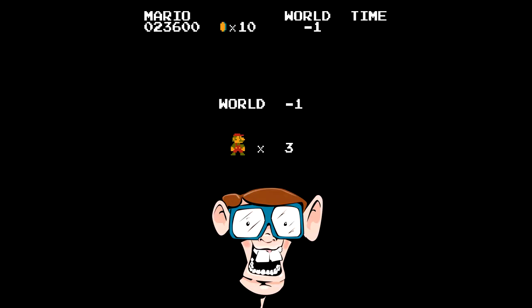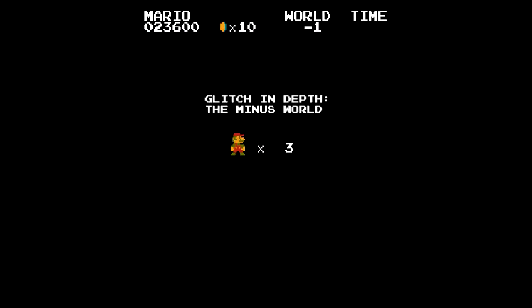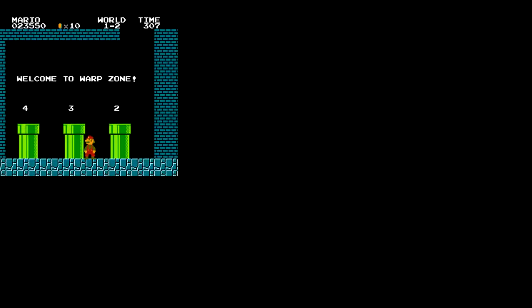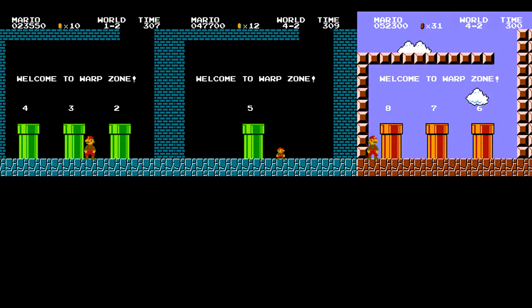Today on Glitch in Depth, we're going to cover the full story as we explore the mysteries of the Minus World glitch. To understand why we get to the Minus World, we first need to understand how warp zones work. There are three warp zones in the game: one at the end of 1-2 that takes you to worlds 2, 3, or 4; one at the end of 4-2 that takes you to world 5; and one you can reach by climbing the vine in 4-2 that takes you to worlds 6, 7, or 8. Let's look at how the game knows what worlds these warp pipes go to.